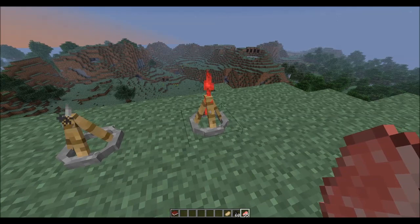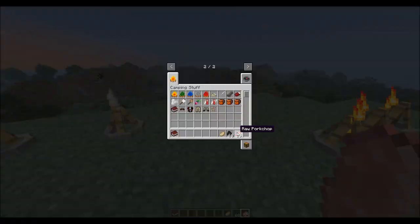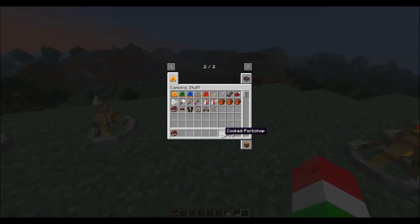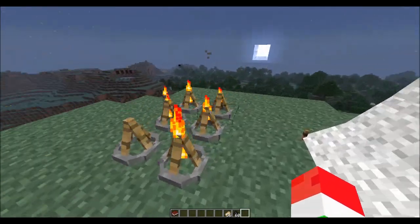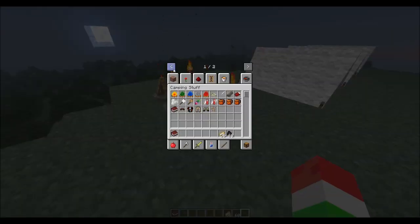Over here we have the insta cooking campfire. Basically with this one you just right-click with any food in your hand - no matter what the amount is - and it will cook it all instantly. Right now we have 55 uncooked pork chops, and after clicking we have 56 cooked pork chops because we cooked the one from earlier too. That is really cool.